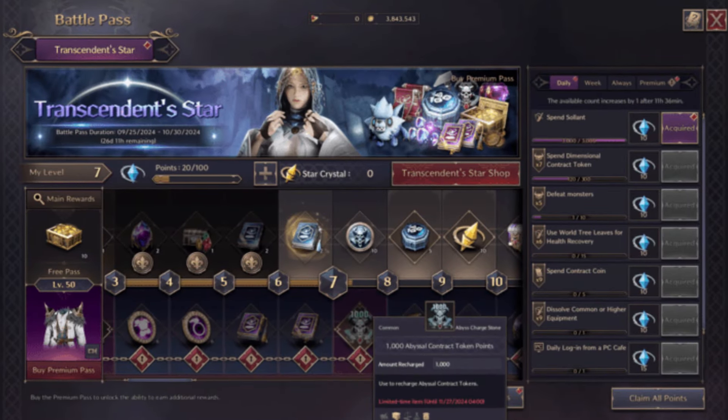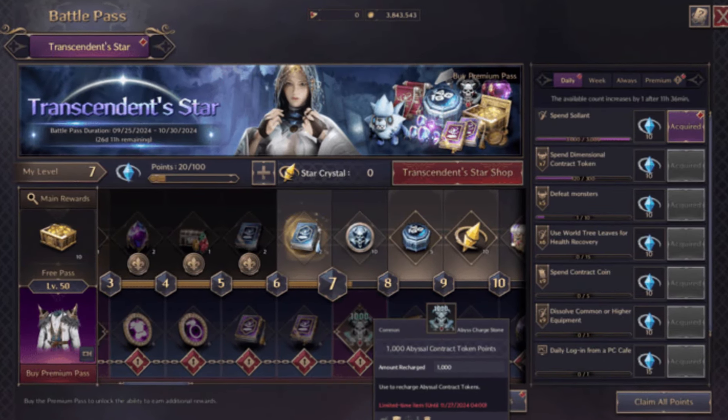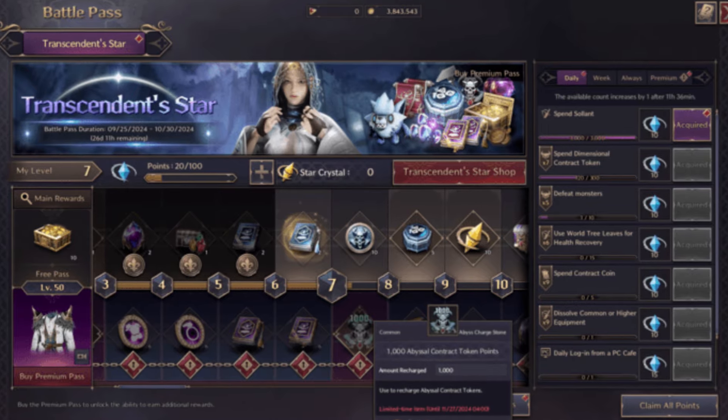Progress the Battle Pass: Finally, you can earn Abyssal Token Points through the Premium Battle Pass, which costs 700 Lucent.